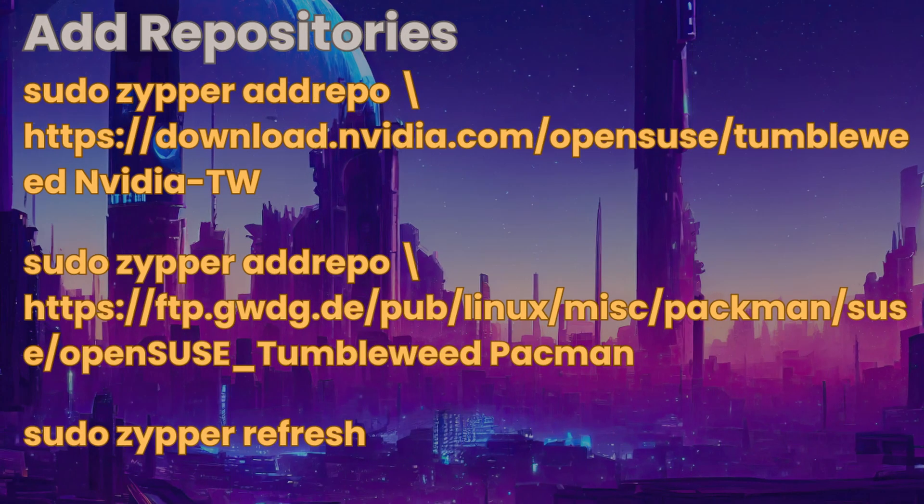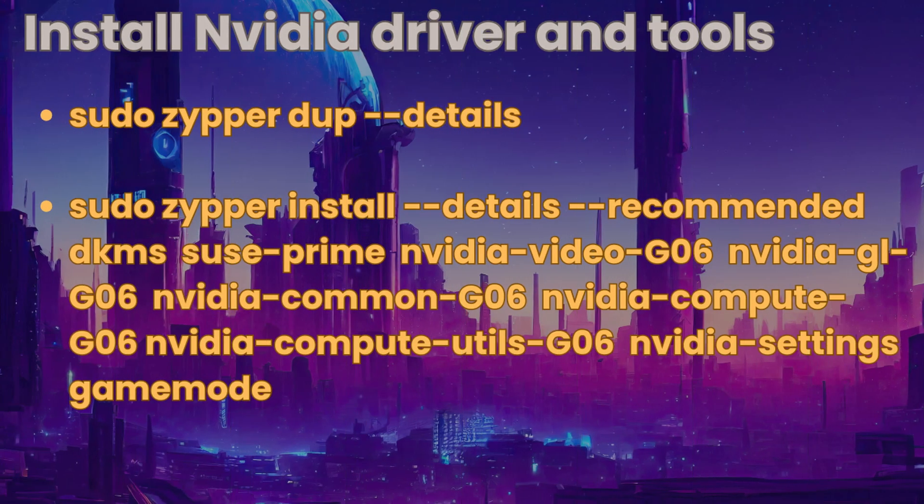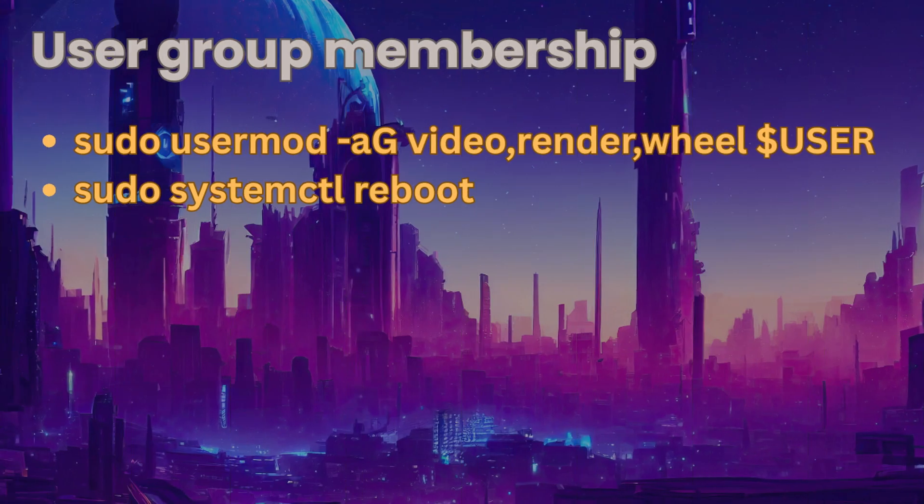Step two: add repositories. We need to add the NVIDIA repository for OpenSUSE Tumbleweed and the Packman repository. Step three: install NVIDIA driver and tools. Make sure to update or upgrade your system before going any further. Then use the command zypper install to install these packages. Step four: make sure that your user has membership in these groups, using the command usermod to add your user to the video, render, and wheel groups.